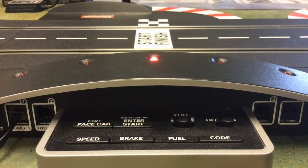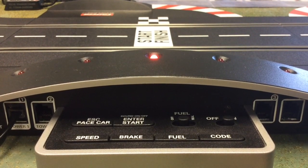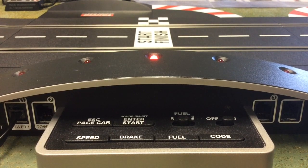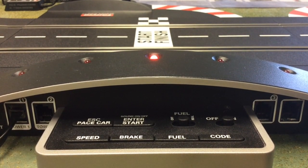The control unit is used for coding all your accessories, starting races, setting your fuel, setting your brakes, and pace car features. You can set the speed of how fast the cars are going, so if you had younger racers with you, you can slow their cars down while not affecting the speed of yours. It helps them from crashing and it's a good learning tool.